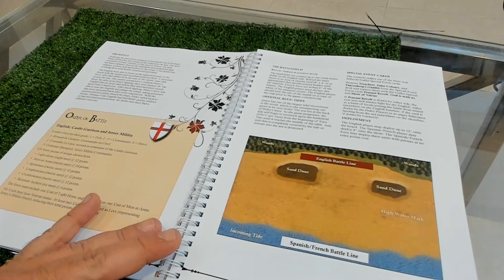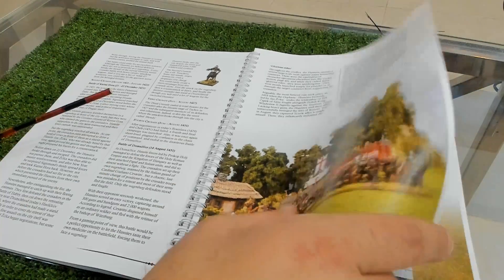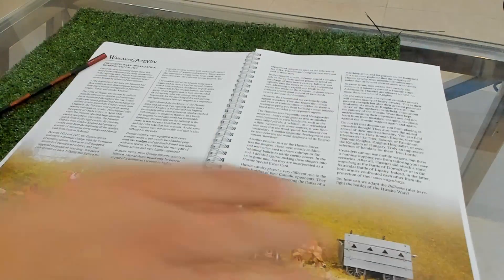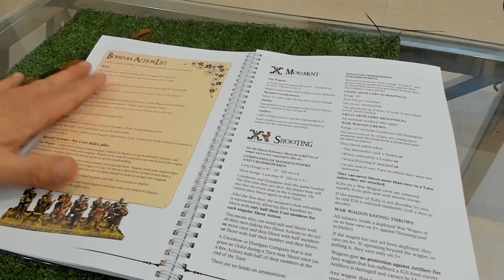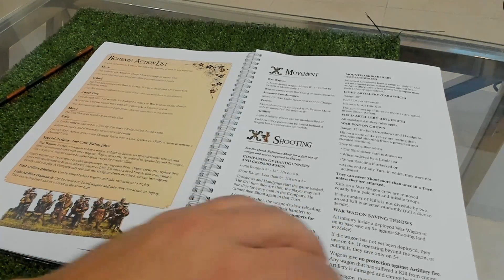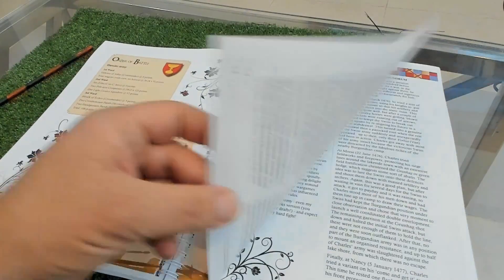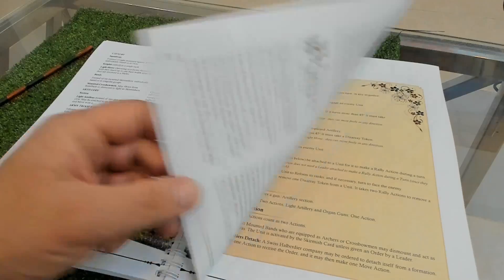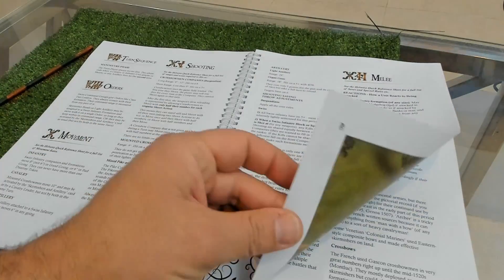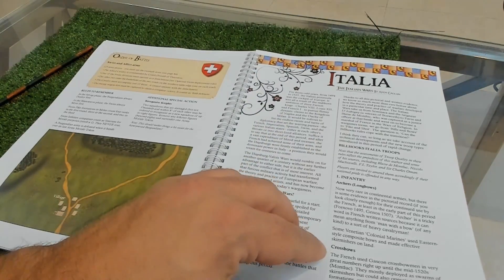When you finish with Gallia you go to Bohemia - the Hussite War. The same structure: background, wargaming potential, special rules, leaders, action list (almost the same), movement, shooting with some special rules probably for Hussites, melee, morale, and a scenario. Then you have Helvetia - the Swiss-Burgundian Wars - again the same rules with special rules, action lists, shooting, melee, and scenarios.